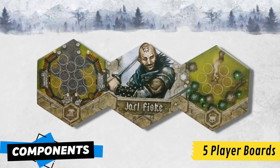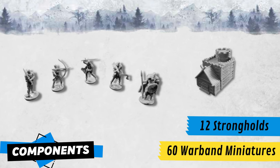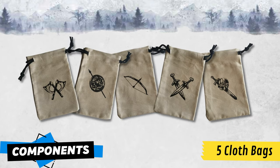There are also 5 double-sided player boards with different jarls. The area with circles on the left will be their settlement, and the one on the right will be used to score victory points. As for miniatures, there are 60 warbands — 12 for each player — and 12 strongholds. These bags are used to store the miniatures of the different jarls.